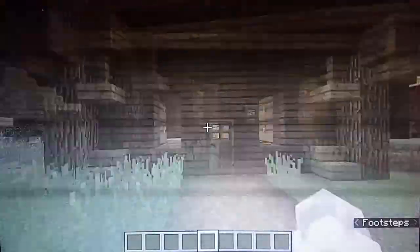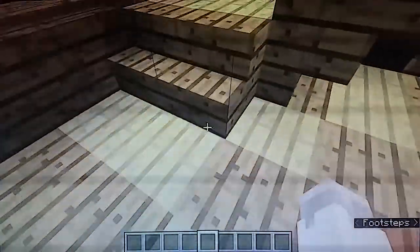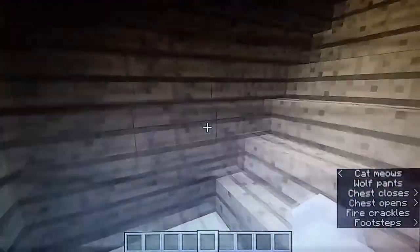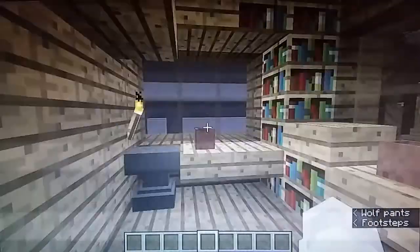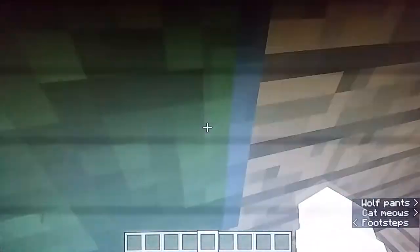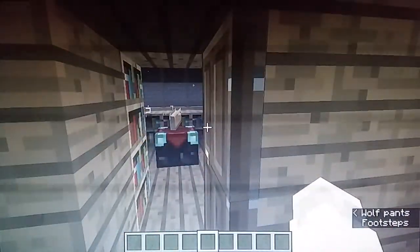This was the first ever building to be built here, and I actually built this and decorated it. It has a desert temple theme on the ground. There's nothing in the chest because I usually don't really let anyone in here. There's a toaster which I put down, and I put these interiors in here. There's like an enchanted room in here.